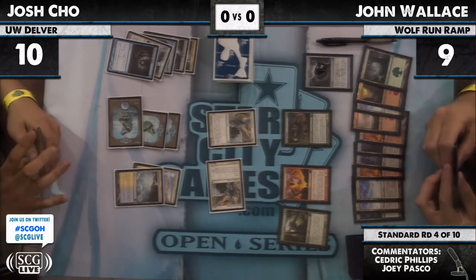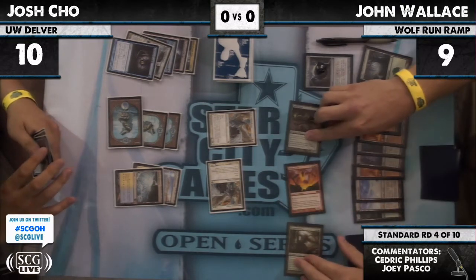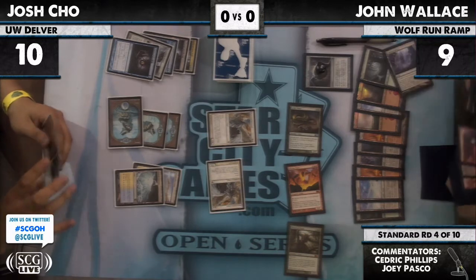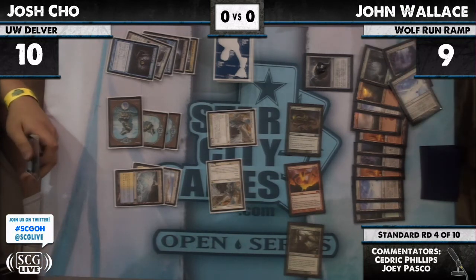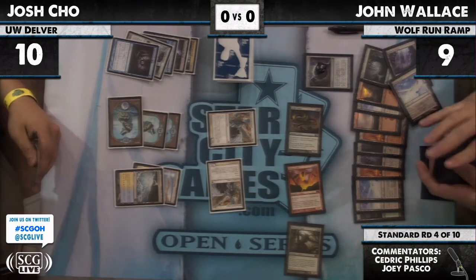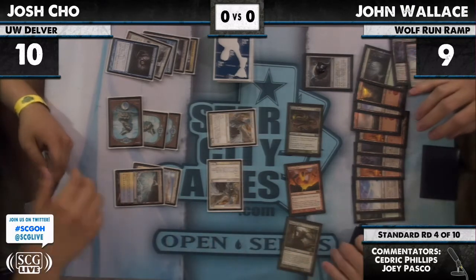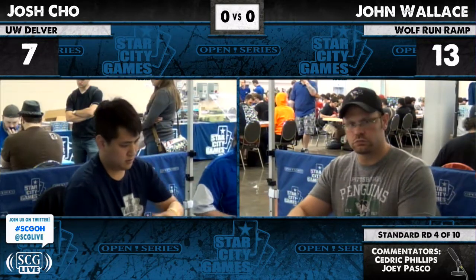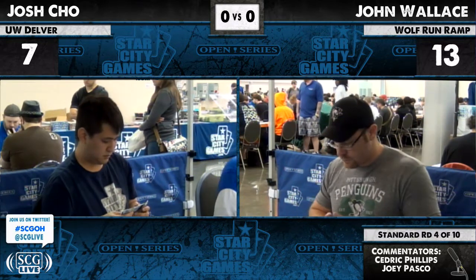He's gonna gain four life to go to 13. I actually think that Jon has a very good shot to win right now. He's got a Wolf Run underneath there, an Inferno Titan trigger and a Primeval Titan trigger coming. Josh drew all the Restoration Angels — three of the four — and really not much else. It was like Geist traded for Whipflare and then it's been all Angels. He had a Mana Leak and a Probe — not very representative of the deck. No snags, no Ponders. So Jon Wallace takes Game 1 on the back of a pair of Titans and a triple Glimmerpost to keep him out of range of Josh's Restoration Angels.